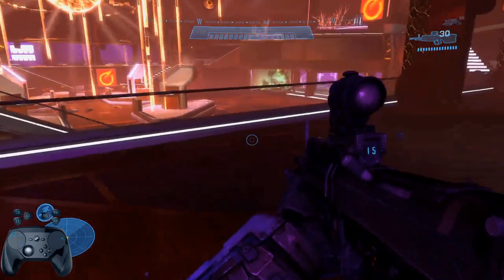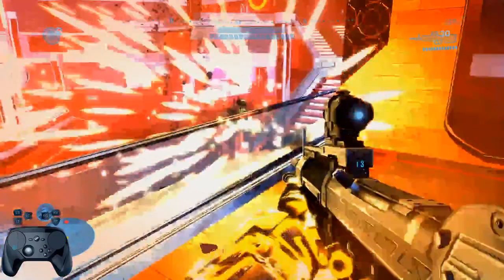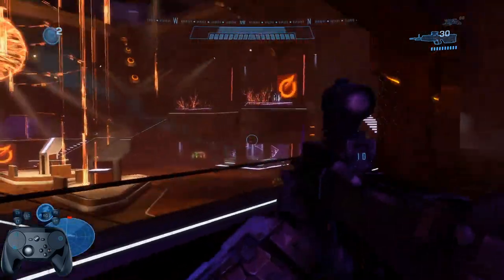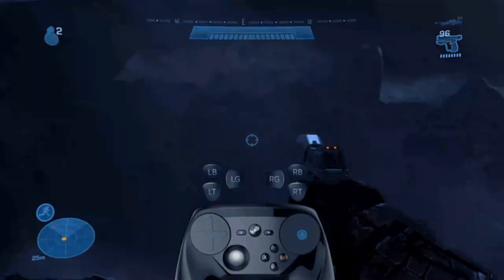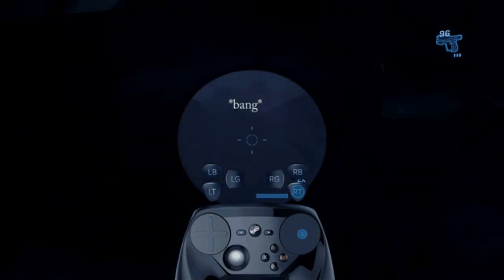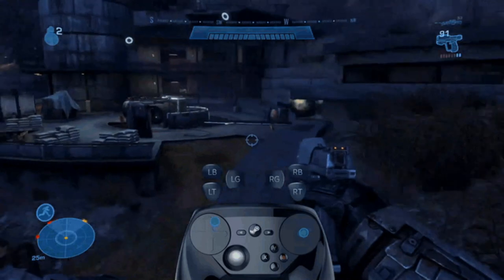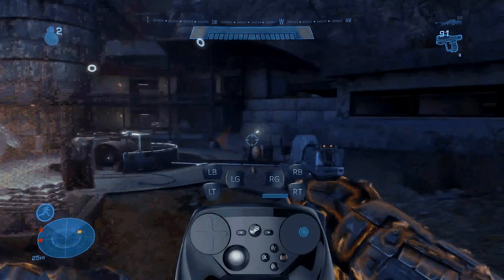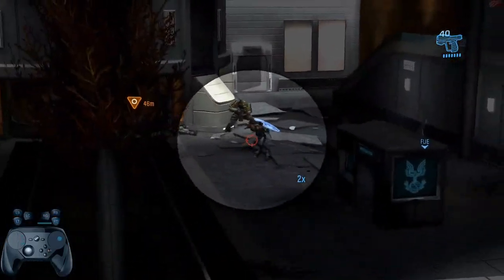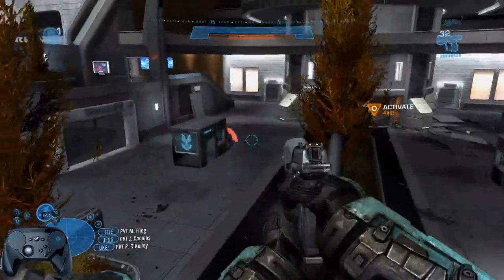I also decided to try something new — using the hipfire method on the trigger for zoomed aiming. The hipfire works like this: if you pull the trigger a little, it will activate one input; if you pull the trigger all the way quickly, it will activate another input; and if you pull the trigger slowly but all the way, it will hold the first input while letting you control the second. I have the first input set to weapon zoom and the second set to fire. Yank back at full speed and the weapon fires normally; pull slowly and it activates the weapon zoom.